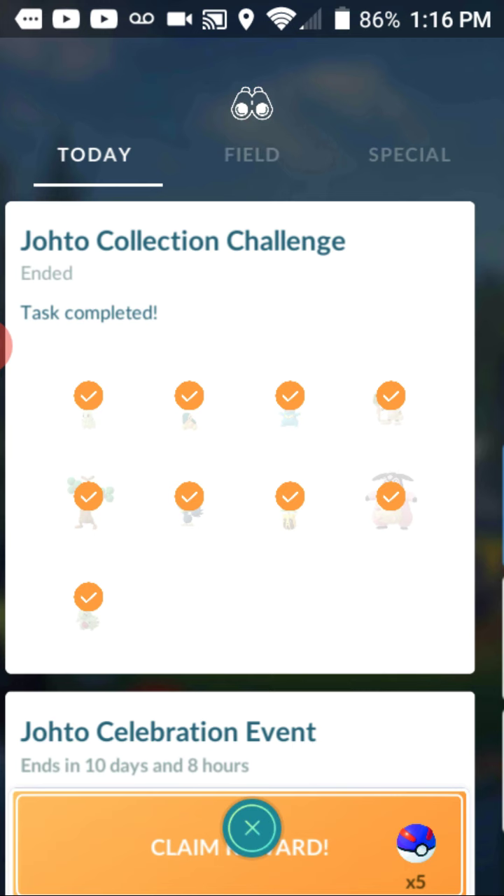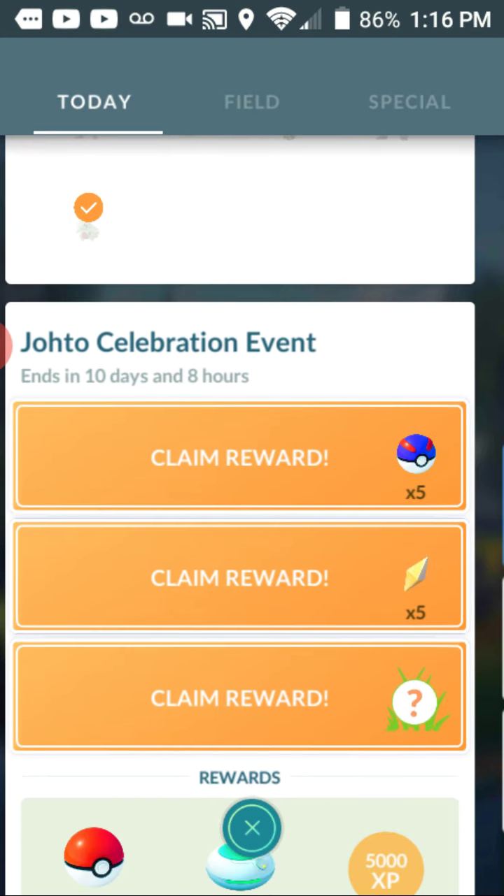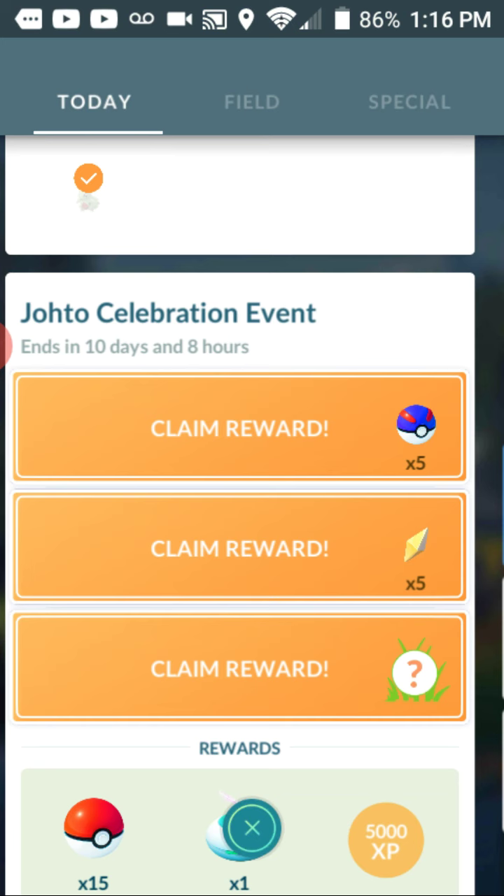We're going to go down to the Johto celebration event. When we last talked, we needed 15 dark type Pokemon, 15 shadow Pokemon. We had to catch those and defeat three of the leaders - any three: Sierra, Arlo, and Cliff.